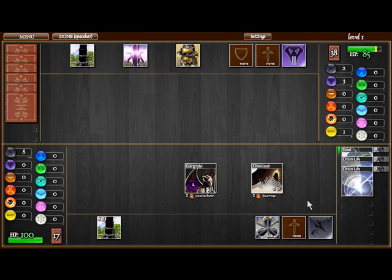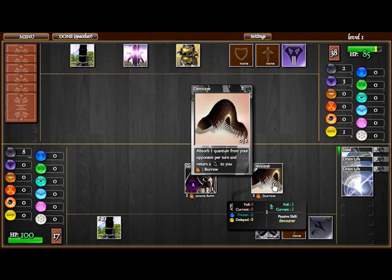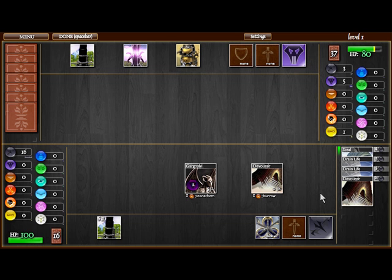What Devourers do — and what it's called Upgraded as Pest — is it takes 1 random Quanta at the end of your turn and converts it into 1 Darkness Quanta. So as you can see at the end of the turn, I took 1 Time Quanta and transformed it into 1 Darkness Quanta. This is what will make your deck faster than what it is.